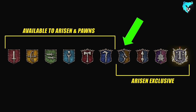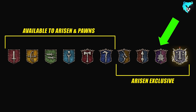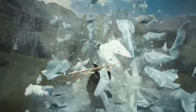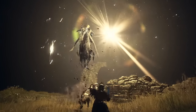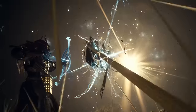Those Arisen-exclusive vocations are: the Magic Archer, which mixes the archer and the mage into a dual-element class; the Mystic Spear Hand, which is like a fighter and mage together using a spear or glaive; the Trickster, a super cool character we'll talk about more later; and the Wayfarer or Warfarer, a super unique job. Both the trickster and the wayfarer will need more explanation as we get further into the video. Just keep in mind that your pawns will only have access to the six vocations on the left, while the more specialized niche vocations on the right are only available to the Arisen.